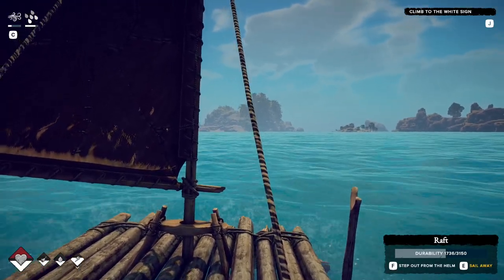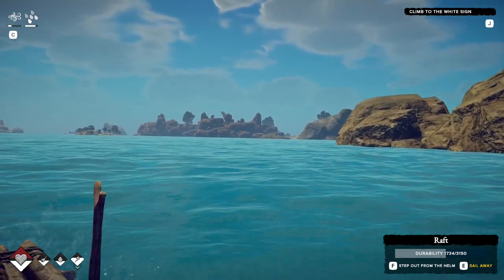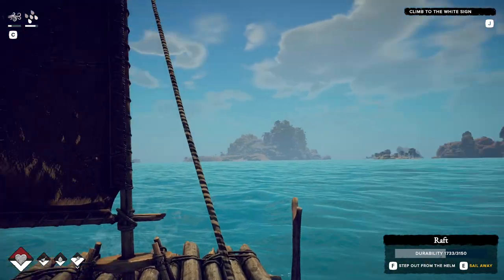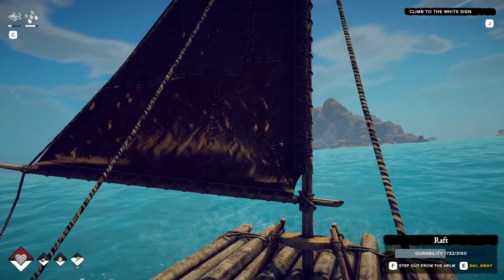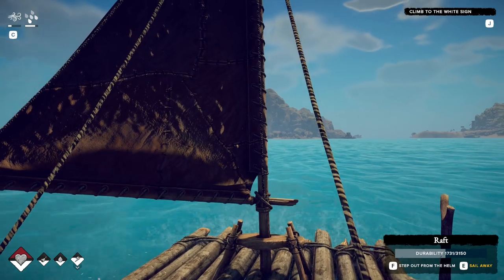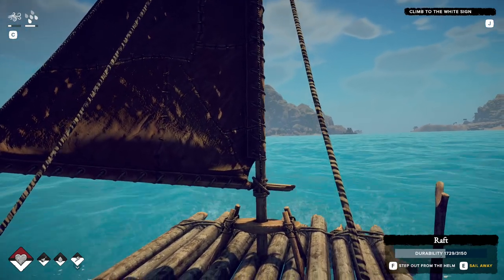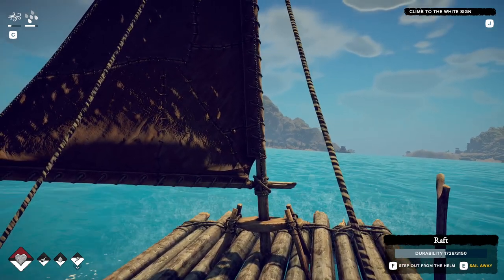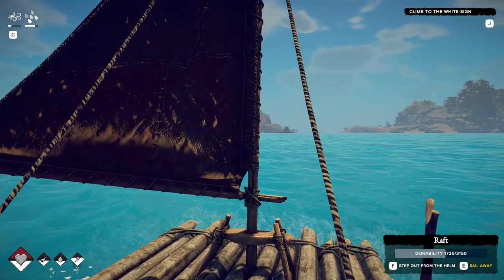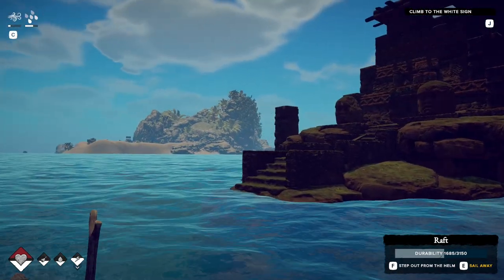That looks like the one way ahead. I want to choose one that looks pleasant to live on. Ooh, what's that over there - is that a temple? Oh, it looks like a temple! Okay, I am very interested - let's see what's over there. It seems to be some sort of temple-like construction.